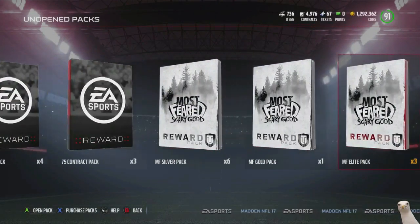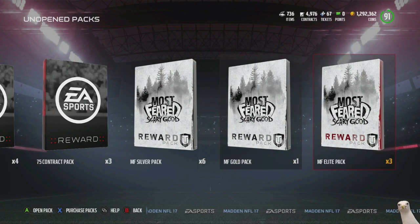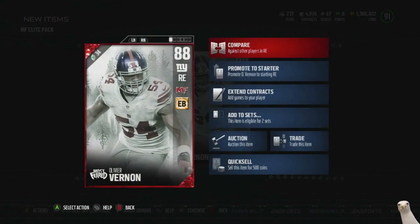We've got three more. I didn't think you could get the higher tier guys like Cam Chancellor, Hopkins, and Darius from these packs - I didn't know that was possible. Alright, three packs left. We got an Oliver Vernon - hopefully he doesn't go into the set, because if he does I don't want to get rid of him.